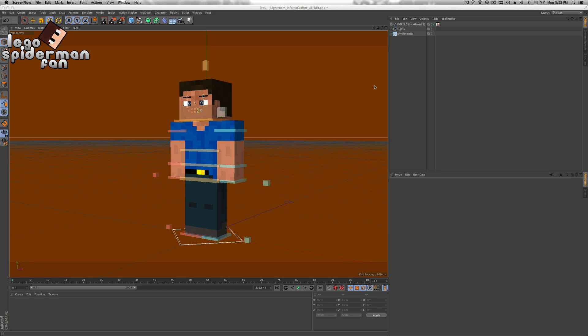I'll be using the FMR5 rig right here, as you can see. And this is PrezHD's Lightroom. If you want to get those, I'll have the download links in the description below if you want to get these rigs and this Lightroom.